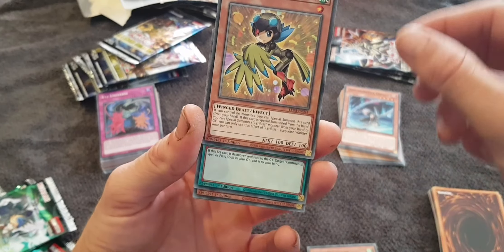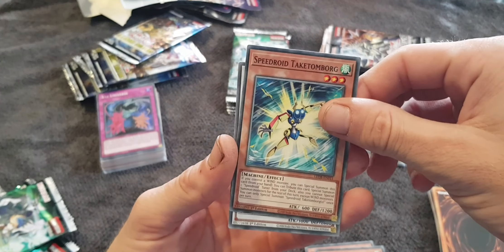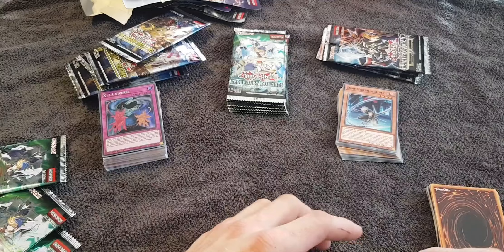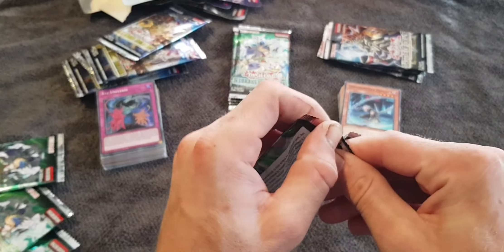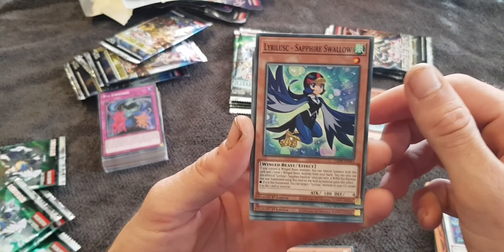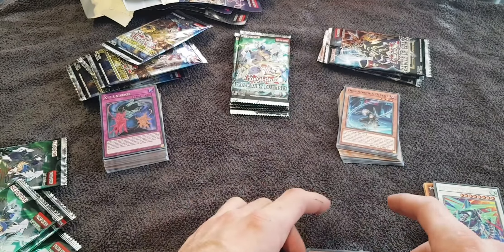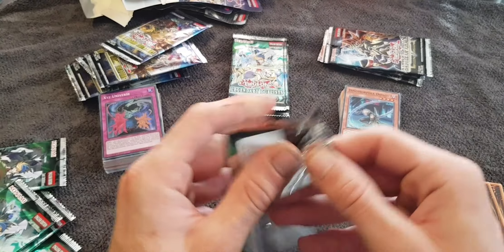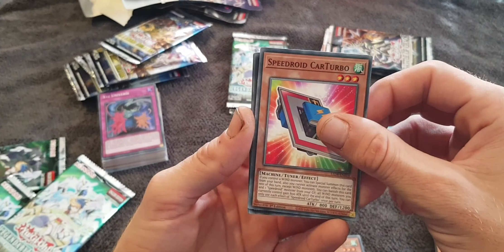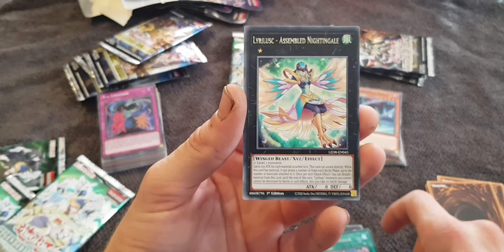Rush Warrior. Lyrilusque Turquoise Warbler. Z1. Speedroid Takatumborg. High Speedroid Kited Drake — some interesting names in these synchro packs. Speedroid Double Yo-Yo. Lyrilusque Sapphire Swallow. Speedroid Horse Stilts. Noble Knight Joan. Fleur Synchron. Speedroid Dendendoku Duke. Speedroid Car Turbo. Lyrilusque Recital Starling. Fleurette de Fleur. Lyrilusque Assembled Nightingale.